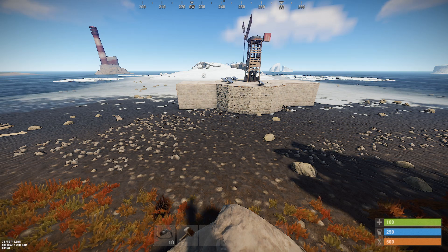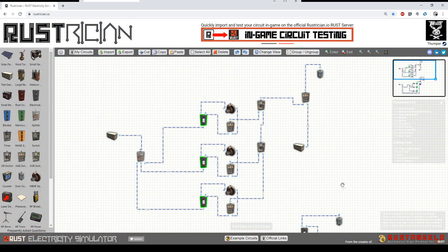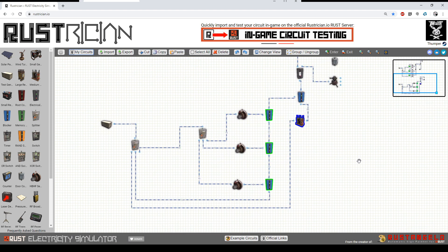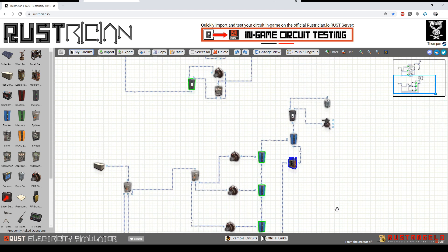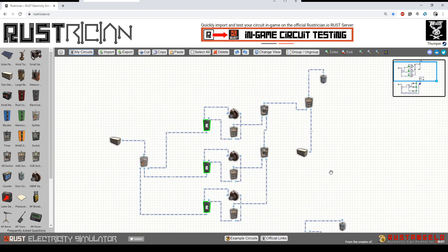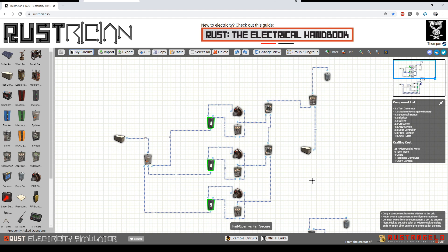What Clan D refers to as a double blocker, let me switch over to schematics here — I'm going to refer to as a fail open circuit, and that's what you see here. What I used in the base for the example video is what I would call a fail secure circuit, and that's what you see here. Let me show you why these are different and why you would use them in different scenarios.